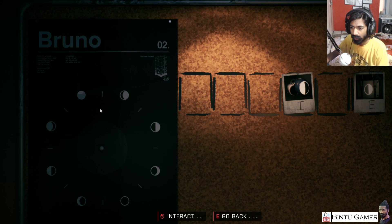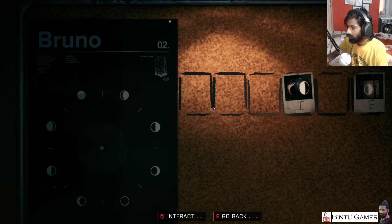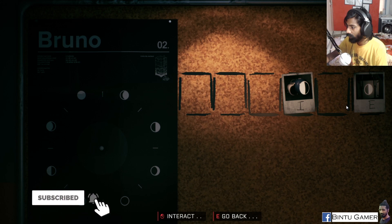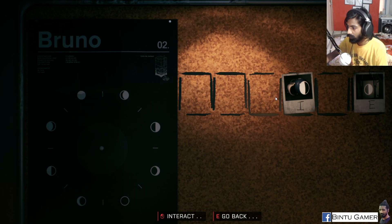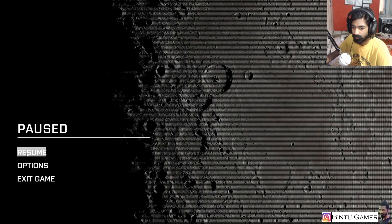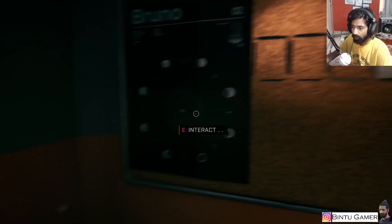It's looking like a moon - half moon, full moon. It will be the passcode I guess, the code to the exit. We need like one, two, three, four pictures and we have like two. So it's a six-digit passcode - we have I and E, we need to match them. We need to go back and find the code.